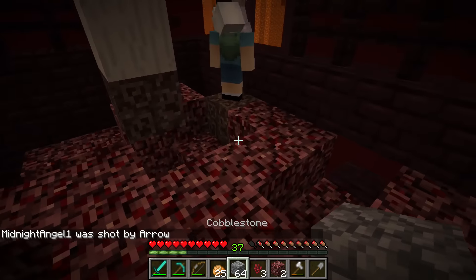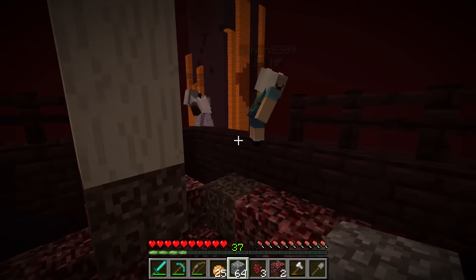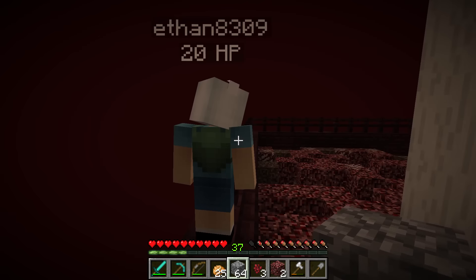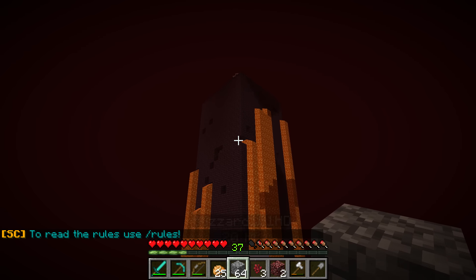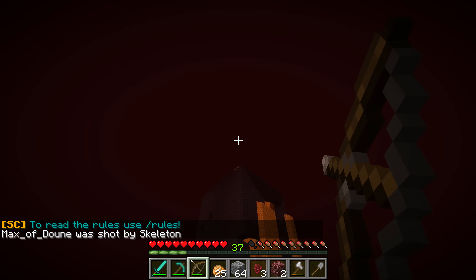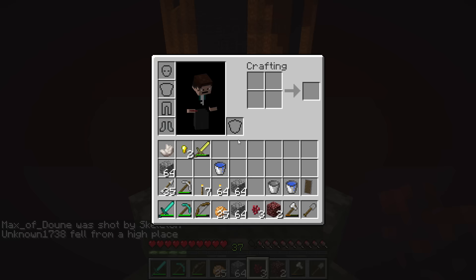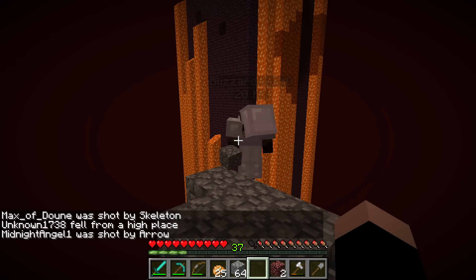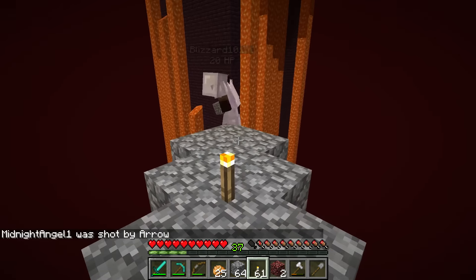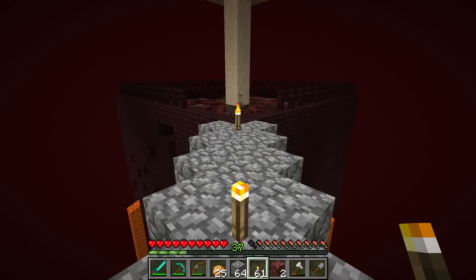Let's make our way over to the platform now. We got a big mushroom over here. I don't know how we're gonna do this effectively. There's an observer here - let's just ignore him. Don't worry about the spooky ghost. Pigmen spawn in the light, so we're kind of screwed either way. As long as you don't aggro them.